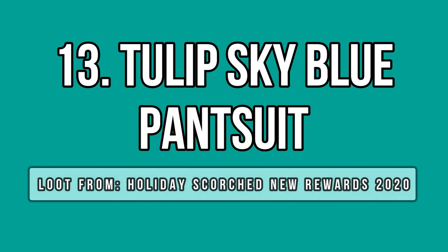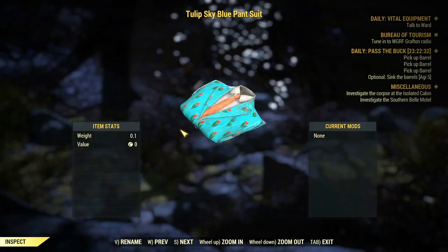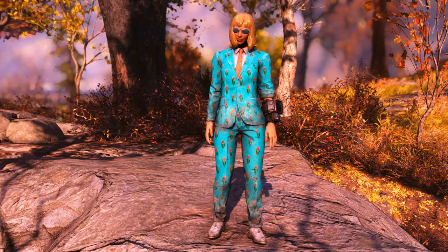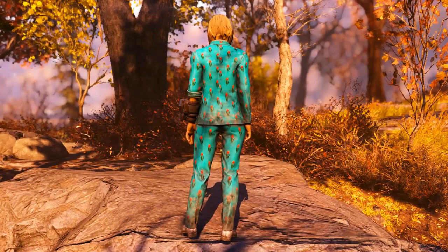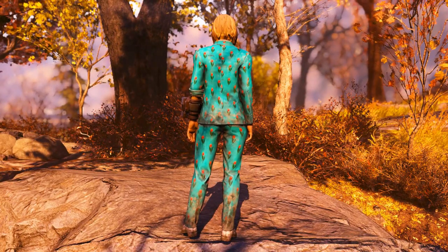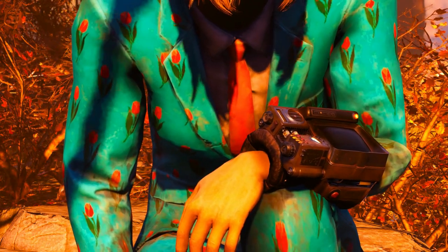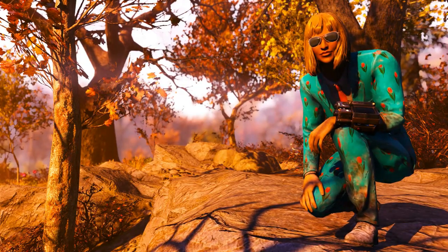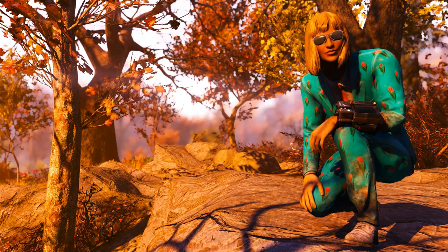Next, we have the tulip sky blue pantsuit, which is very eccentric in my view. It's very colorful with cyan as the base color and then tulips all over the suit, as the name says, which are orange and green in this case. There is a great detail on this outfit if you zoom in close. Too bad this outfit is kinda dirty — you can clearly see muddy parts on the lower legs and lower arms. I guess a clean version of this suit will eventually come out at some point.